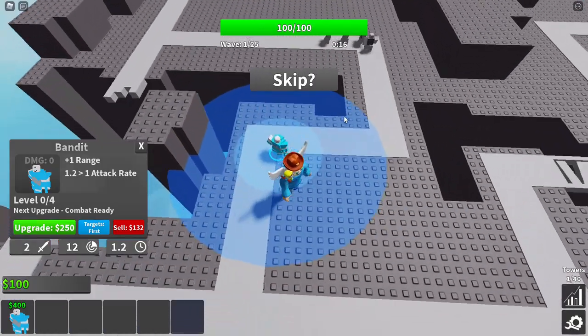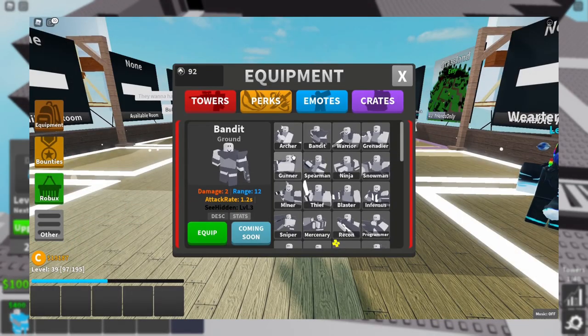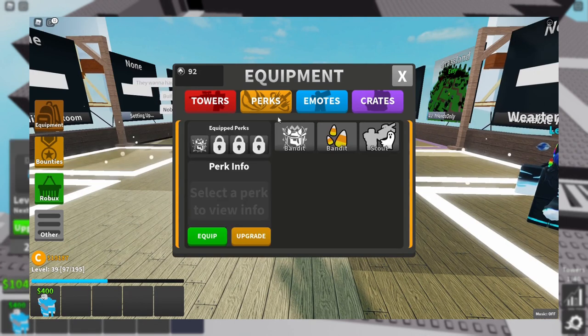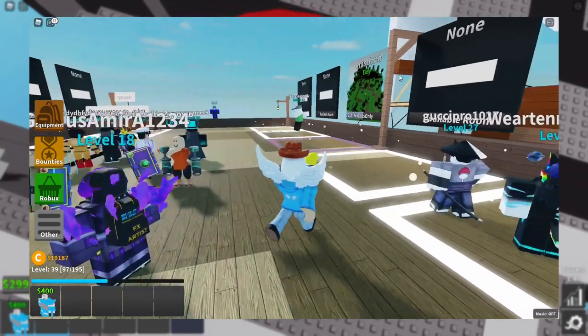To get the perk, you'll need to equip Bandit as the only tower in your loadout. Second, you must have no other perks in your loadout, even perks for other towers. Once you have done this, select the baseplate map on normal difficulty.